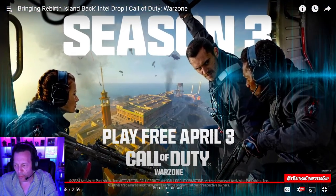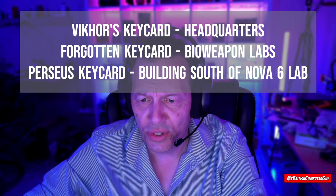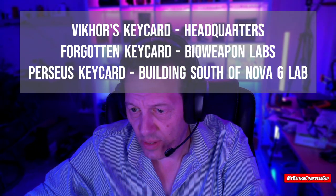So there we have it — hope you enjoyed this. There's definitely some information we didn't already know: the previous secrets should still be there, including the key card for stronghold and the other two key cards. Rebirth Island new season starts April 3rd. I know exactly where I'm going on my first drop — it's going to be Bioweapons Lab. Hopefully there are some easter eggs they haven't talked about that they've given us clues to. Drop a like, hit the subscribe button, and I'll see you on the island — take care!